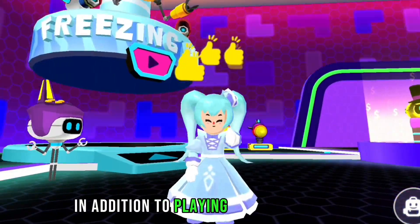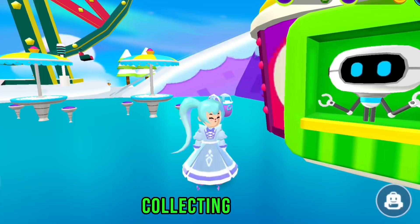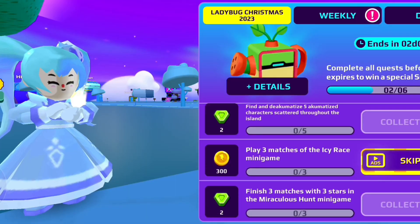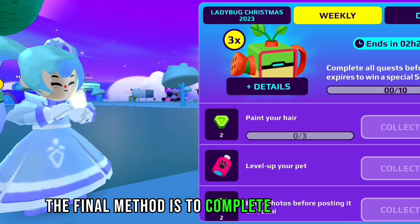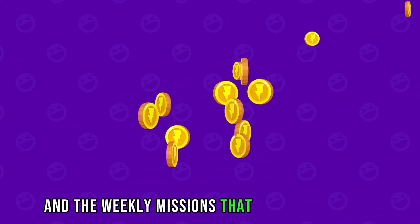In addition, play mini games a lot and daily: pet parade, collecting fruits, crazy run, and freezing fun. The final method is to complete the Christmas update missions and the weekly missions, which always give gems.